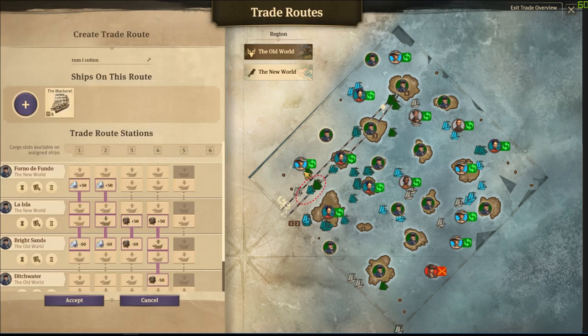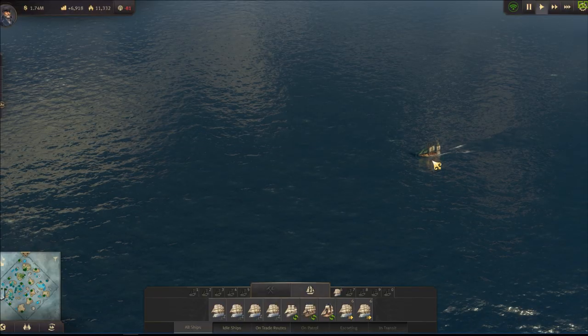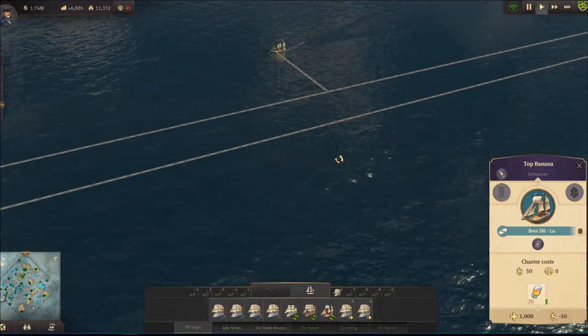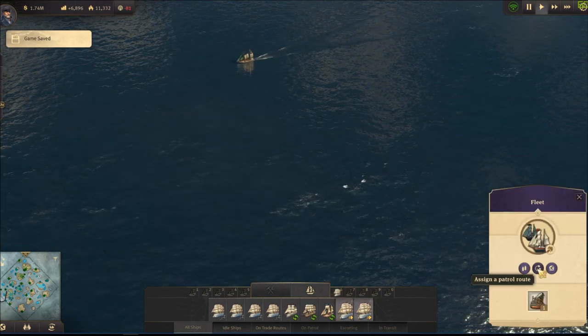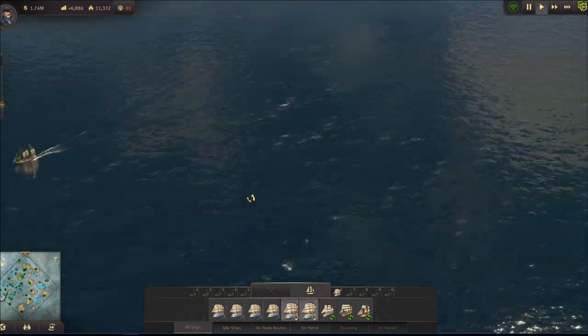In this example, the edge of the map will be the best place to set the patrol. If you click on any trading ship you will see the trade path, so you know where it ends on your map. Just click at the end of the map, set up the patrol route, and right-click to finish it.